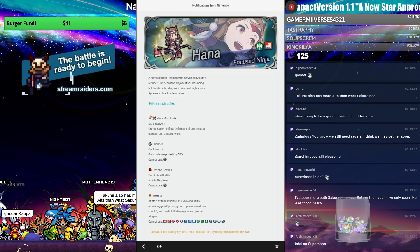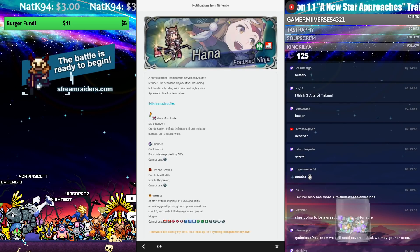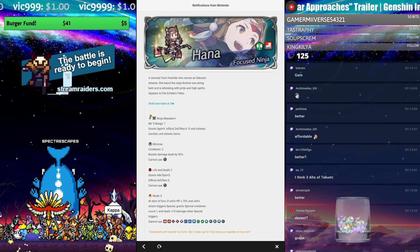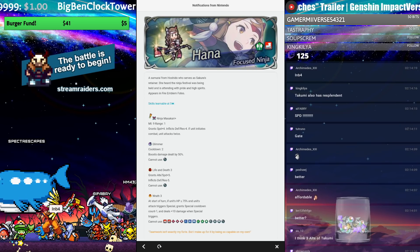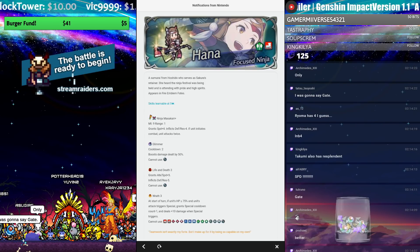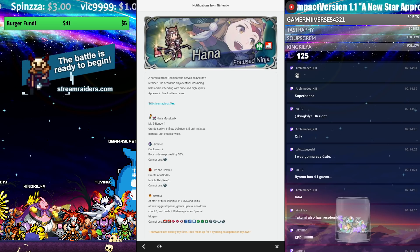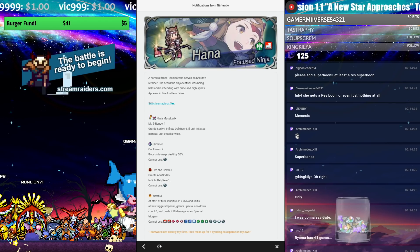We'll see if she has super boons or super banes. Please give us a good arena unit that doesn't have problems with super boons — please make the super boon speed. Even Nemesis is such a tease — if he had plus Defense or plus Res it would have been perfect. The problem with Aina is that she's a dragon, so if Hana is actually anti-meta as opposed to being killed by the meta, with that super boon that would be perfect.